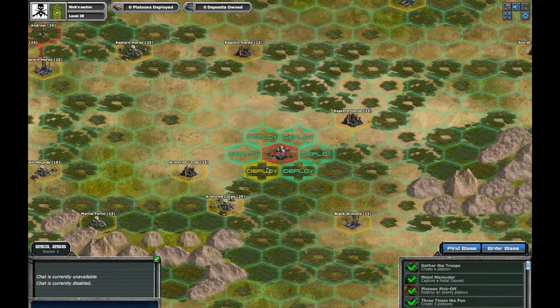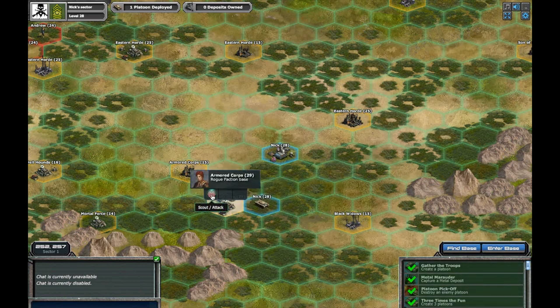Therefore, you will need to form a platoon of infantry and/or vehicles in order to engage the enemy in combat. Form a platoon at your base and then move it to an empty space next to the enemy that you wish to engage. Click on the enemy space and select the Scout/Attack option.